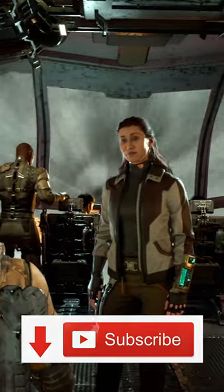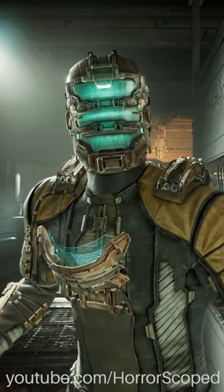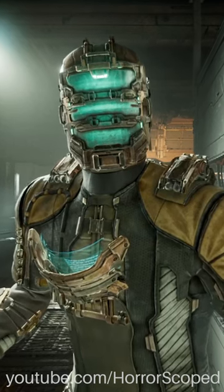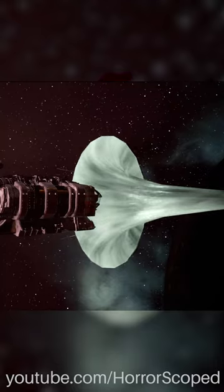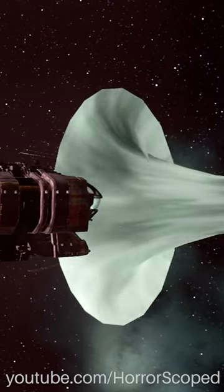In the Dead Space remake, there's a neat visual trick the developers used to create the wormhole in the opening cutscene. From the player's perspective, we look like we're warping through space at insane speeds. But in reality, the ship isn't moving at all, and there's an animated funnel that passes over all the front windows.